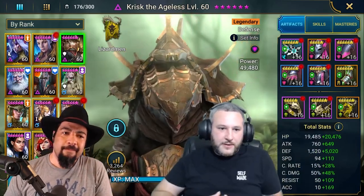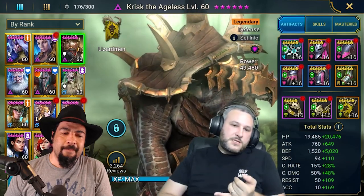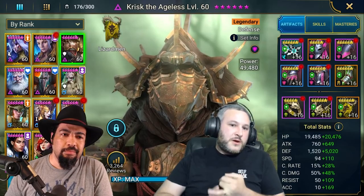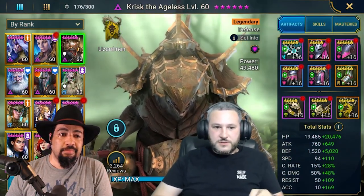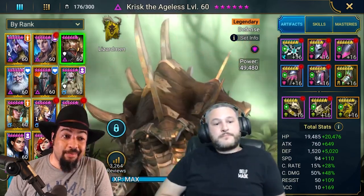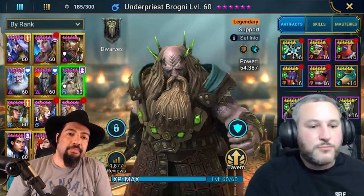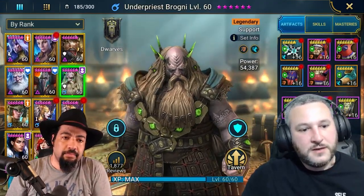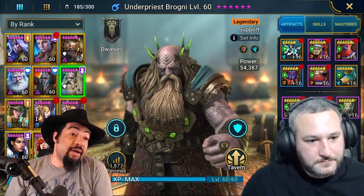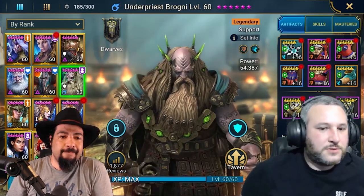As champions die, it's kind of like a bank — you have two extenders still alive and it keeps going with four champions, then three. With this team we're doing a 30% speed increase and two 30% turn meter boosters — seeing this team take 12 turns in a round in the clan boss at 200 speed. That's remarkable. Reflex procs more often than Relentless, so there's all kinds of things to play with. It's a whole new area to explore.